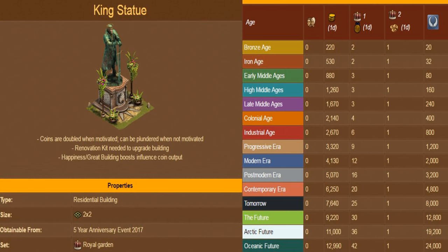The King statue is a special building first given as a reward during the 2017 5th anniversary event. It produces coins every 24 hours; the coin production is affected by the town's happiness and by boosts of certain great buildings. The King statue requires a road connection. It comes with a special set bonus: when adjacent to other buildings belonging to the Royal Garden set, it will receive special bonuses. When adjacent to any one other building of the Royal Garden set, it will produce medals in addition to coins.